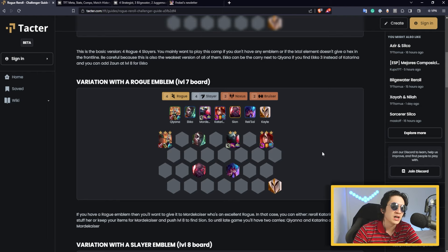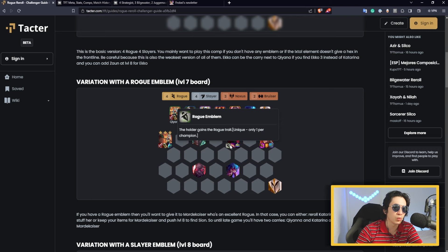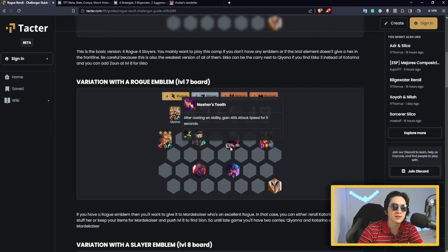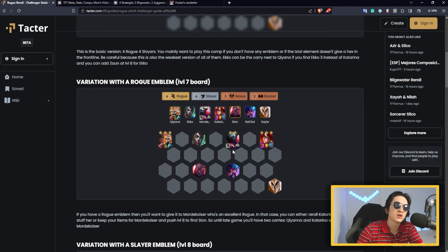The first improvement you can get — and I think this is one of the best — is when you get a rogue emblem. When you get a rogue emblem at the beginning of the game, you put the rogue emblem on Mordekaiser. You still play the same way with Qiyana 3 at level 6, and at level 7 you have two choices: either you find Mordekaiser 2 quite easily, in which case you put items on him first and leftover items on Katarina; or you find Katarina 3 and Qiyana easily, and obviously you put the items on Katarina. Then in very late game, you put whatever items you have on Mordekaiser from the late game carousel and PvE rounds.